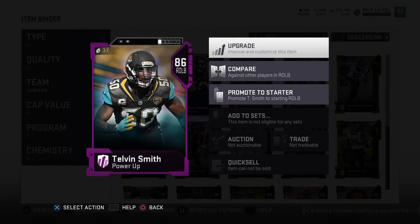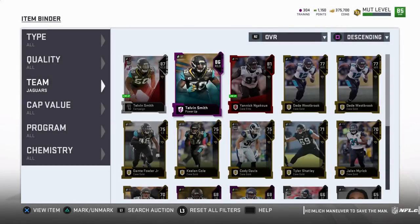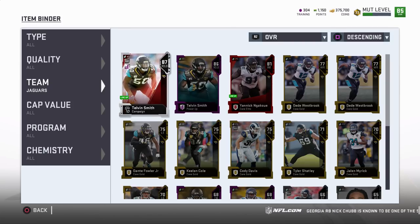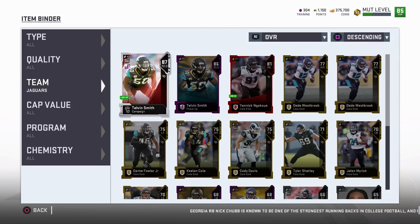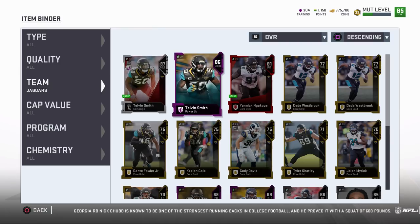I'll end up finishing powering up Telvin all the way. Drop down in the comments which player you're going to use your Power Up Pass on. I may make a video on the best 80-82 overall players to use your Power Pass on, then the 83-85, and then the 86-88. Also worth mentioning: if your player has chemistry on him, you can't power him up. You'd have to take off the chemistry — like the Jags chemistry — power him up, then re-equip it once you finish maxing him out. It's a bit of a glitch everyone's running into; hopefully they fix it because you should be able to power up a player with chemistry already equipped.